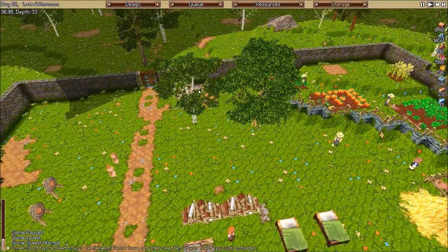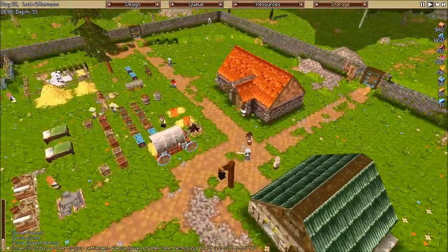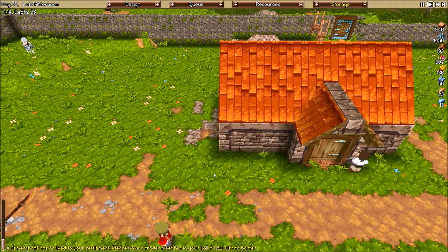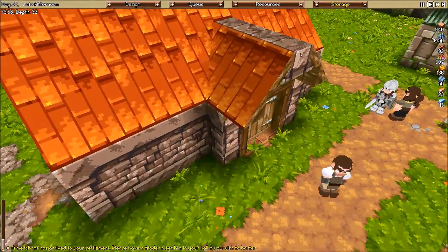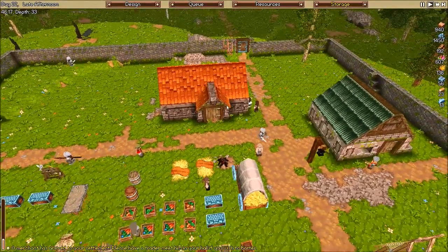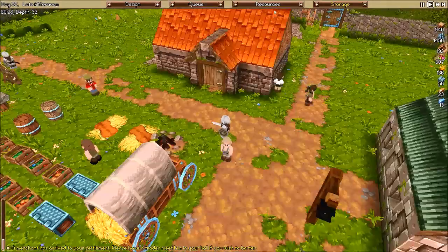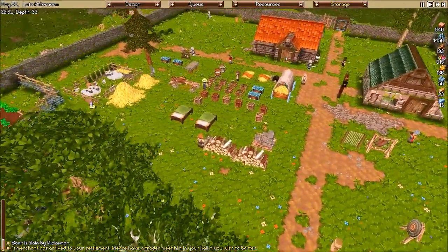Alright, we are back, guys, in late afternoon of day 22. A merchant has just arrived, and I finished off our blacksmith. I figured out the roof, but I'm not very happy with it. I might have to make this door off-centered — put an extra thing on one of these sides — because I don't like this piece here in the middle. I want the roof to line up where there isn't any brick in the middle, because it really looks funny. I'll have to figure that out.